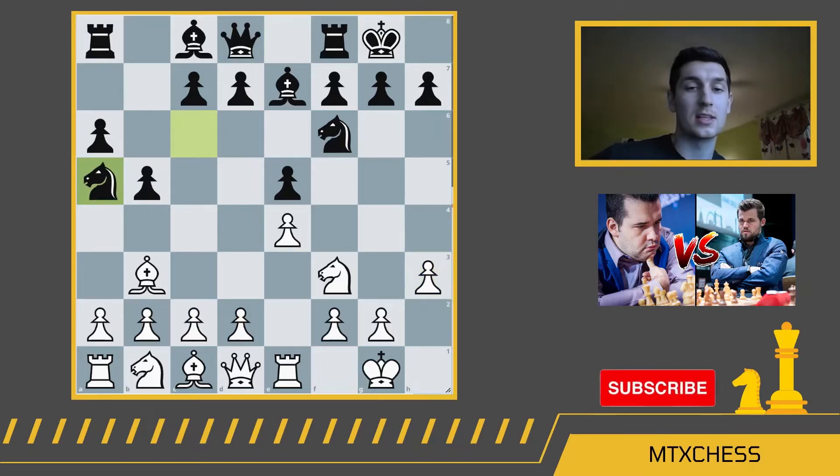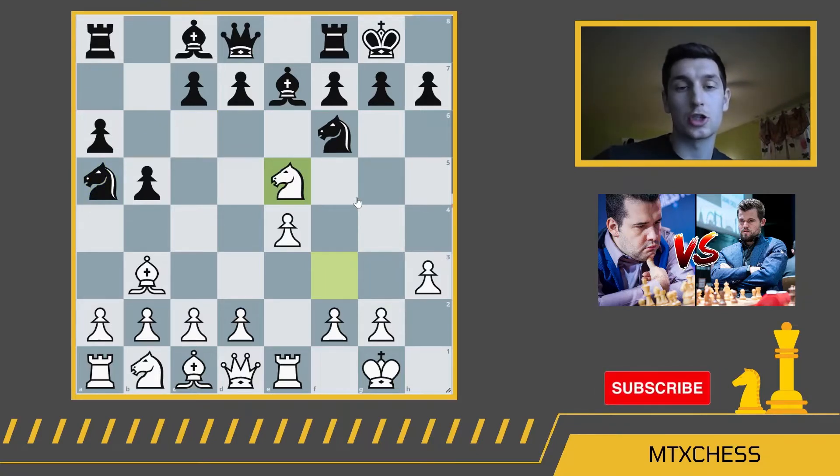So Nepomniachi, wanting to avoid that whole line, elected to play h3. After h3, Carlsen has knight a5. This is the first really surprising move we see from Carlsen, and I think it's indicative of how the game has changed in the modern era. Carlsen is basically giving up this pawn to get the bishop pair — trading his knight for Nepomniachi's bishop, and in exchange Nepomniachi will pick off the pawn. It didn't take Nepomniachi very long to take the pawn. These players are so well-prepared, with computer engines giving them positions. It took him about two minutes to play knight takes e5.